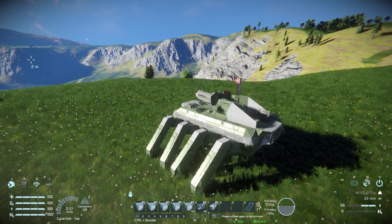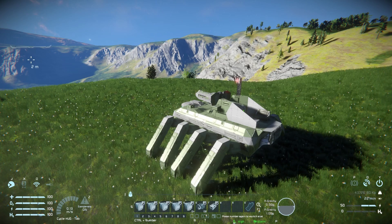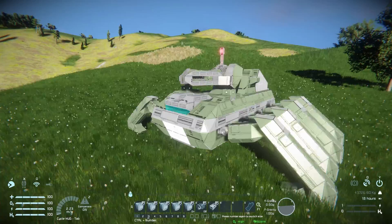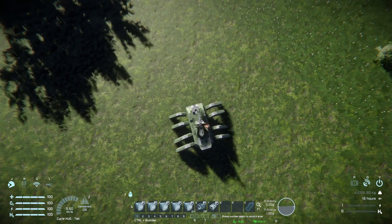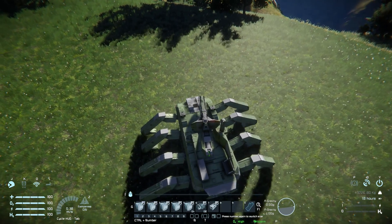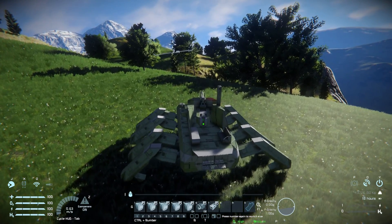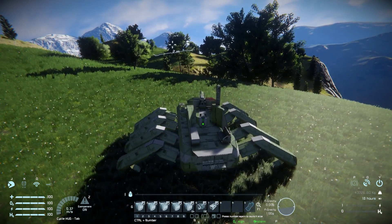To get moving, press number five to activate the leg system, then one, two, three, and four to change directions. Number one moves it forwards, number four moves it backwards, and numbers two and three move it left and right. Pressing number one we start walking forwards. If we want to turn left we hit number two and it starts to turn left - it does slide around and there's some risk of leg damage, but through testing it doesn't seem to be too much of an issue unless you're doing something very reckless. Press it again to stop turning and move forwards again. Number four moves us backwards, then press number one to go forwards again.